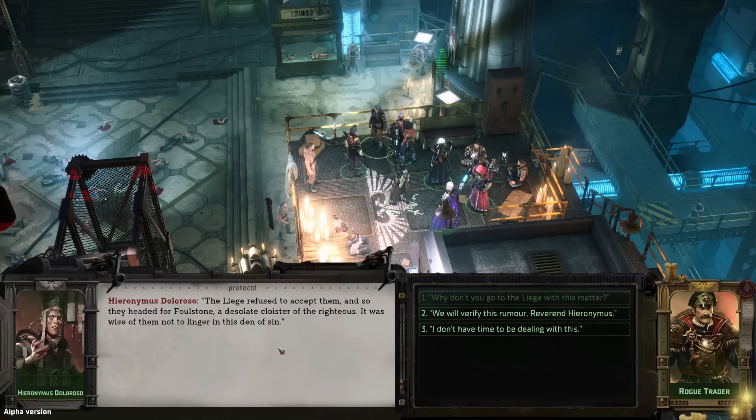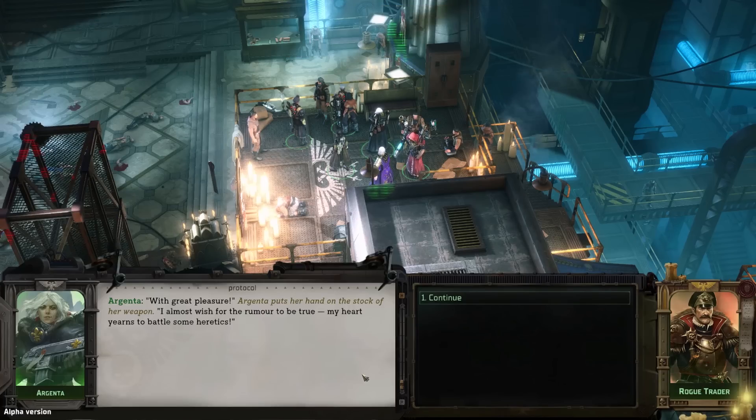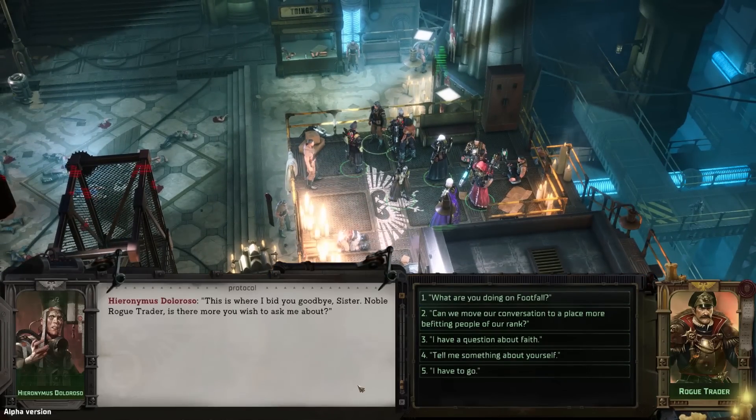'The liege refused to accept them, and so they headed for Foulstone — a desolate cloister of the righteous. It was wise of them not to linger in this den of sin.' Yeah, because Foulstone sounds so much better. But we'll look into it. With great pleasure, Argenta puts her hand on the stock of her weapon: 'I almost wish for the rumor to be true. My heart yearns to battle some heretics.' Hieronymus bids Argenta farewell, then asks if there's more we wish to ask him about.